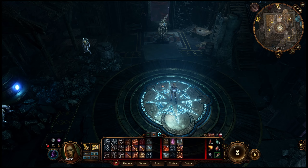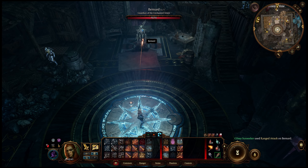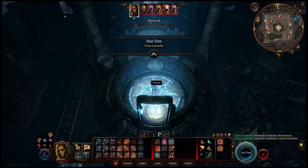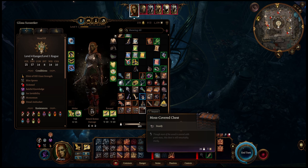We're here fighting Bernard — or we're about to be. We just want to attack him to aggro him, and once that happens we're going to descend and come right over here. We're going to drop this chest that we have — the moss-covered chest. Basically you just need any chest with Sturdy and about 50 hit points.